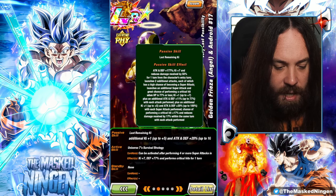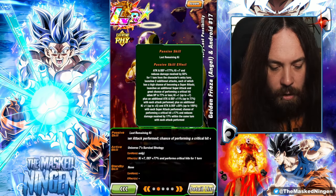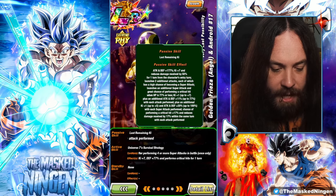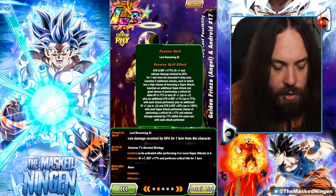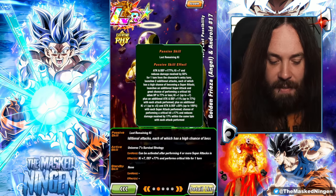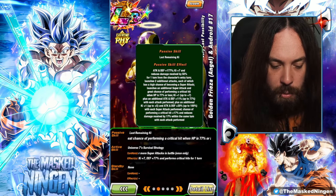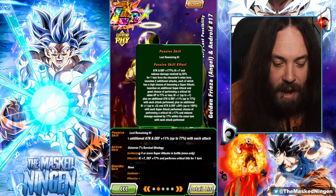Their passive gives attack and defense 177, Key 7 and damage reduction of 50% for one turn from the entry turn. So on their first turn: 7 extra key and 50% damage reduction. They launch 2 additional attacks guaranteed, each with a 50% chance to become a super attack. They also launch an additional super attack guaranteed and have a 70% chance to crit if HP is 77% or less. They get Key 1 up to 7 and attack and defense 11% up to 77 — so 7 stacks with each attack performed — and an additional Key 1 up to 5 and attack and defense 20% up to 100, so 5 stacks with each super attack performed. They can build up very quickly because they are guaranteed attacking three times every turn.